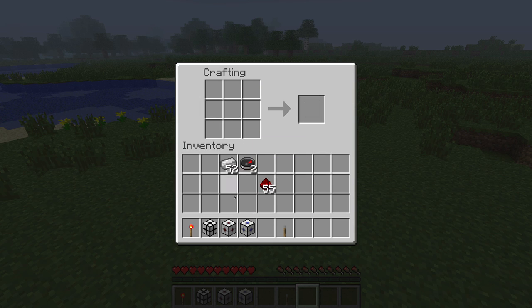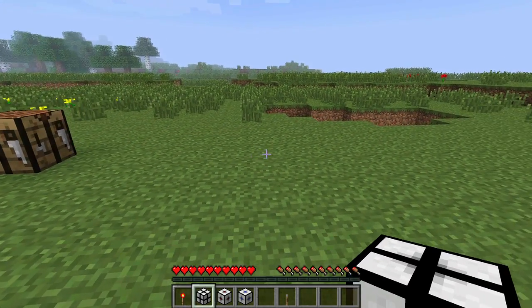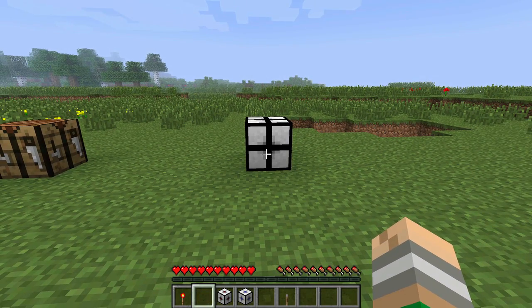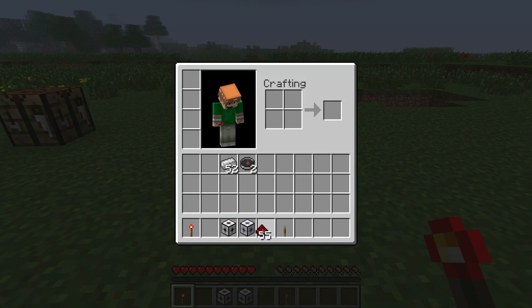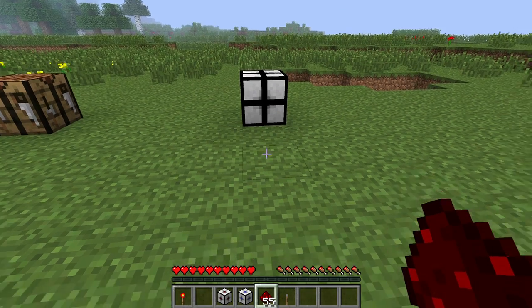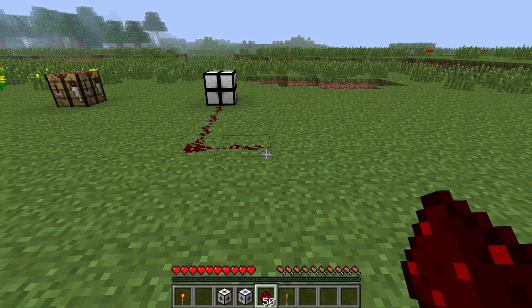So we have our three blocks here, which are very, very cool. We'll place that down there — it works by redstone, but it's a bit close, so I might put down a little redstone circuit. The redstone has to be right next to the block; you can't put it underneath, it doesn't work.